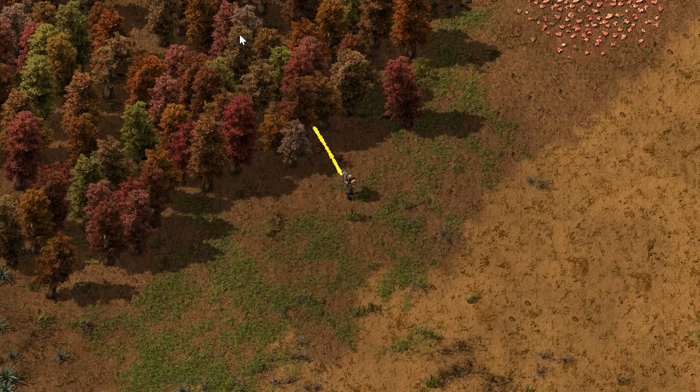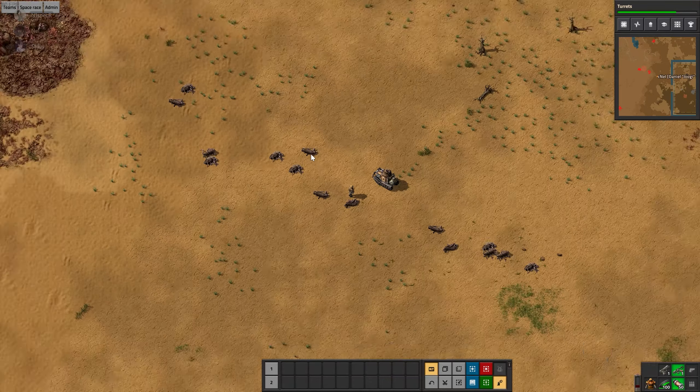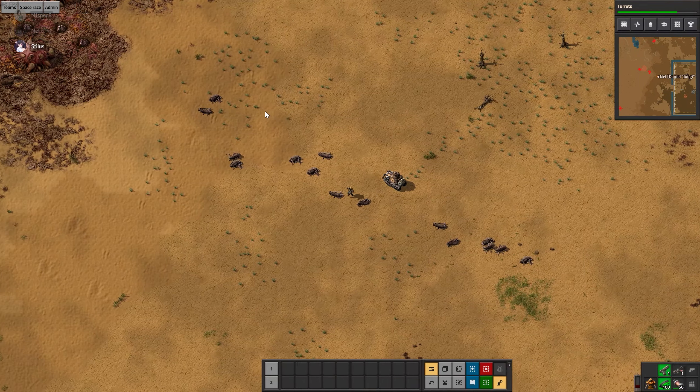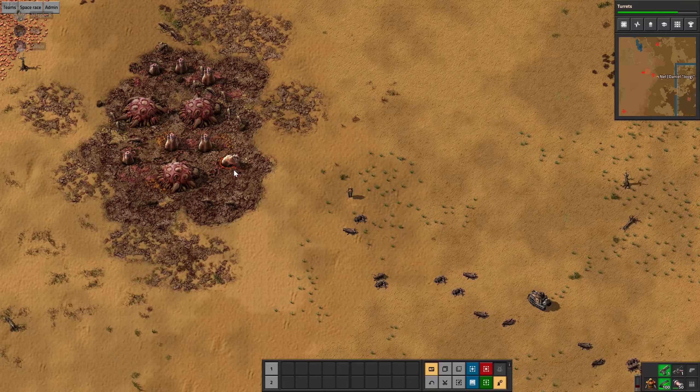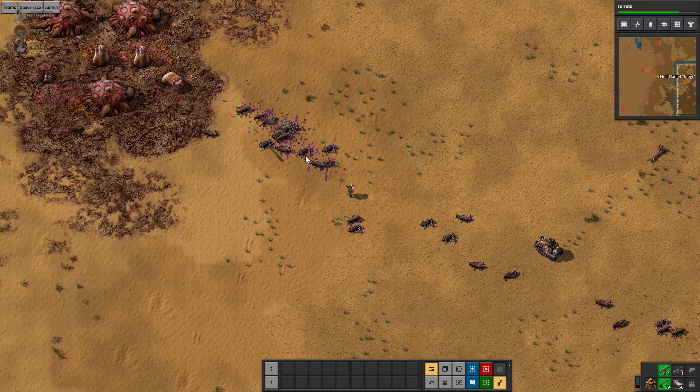Do you want to bomb natives and terminate natural beauty? Well, as an Apple representative to the poor, sad planet of whatever the fuck this is, you can mass produce bombs, cars, trains, and guns. All things that Apple definitely makes.